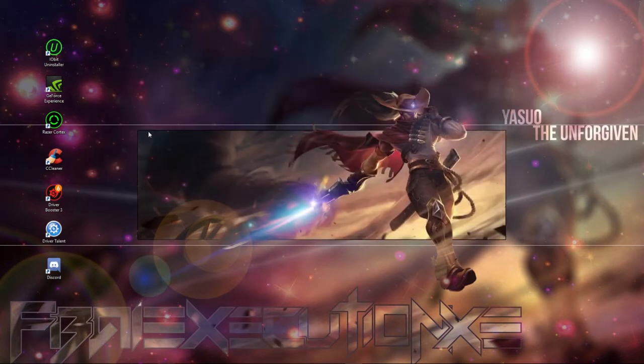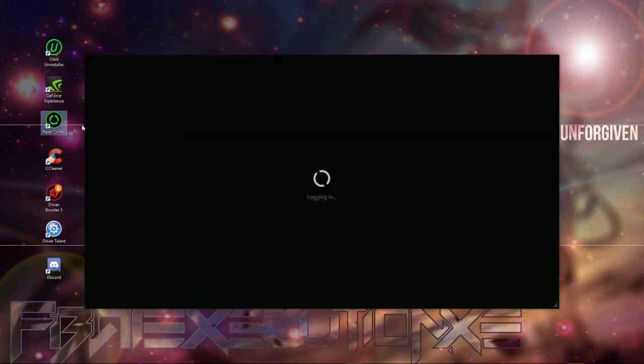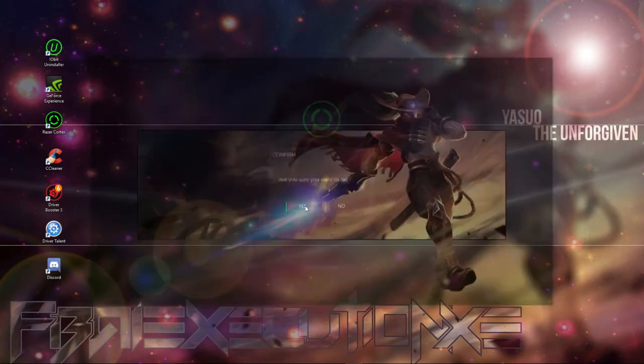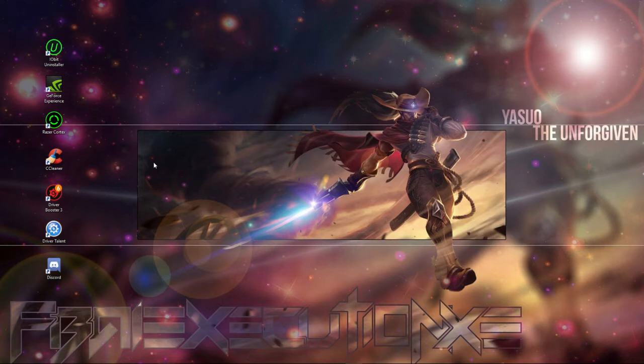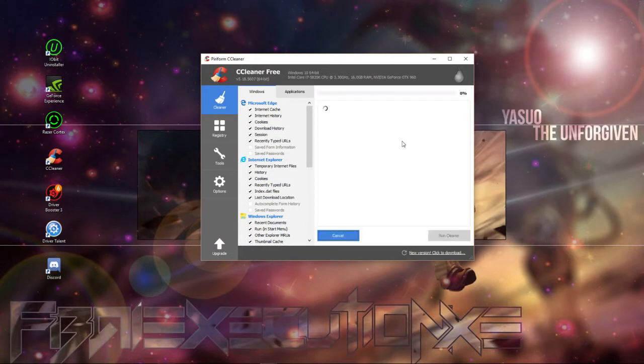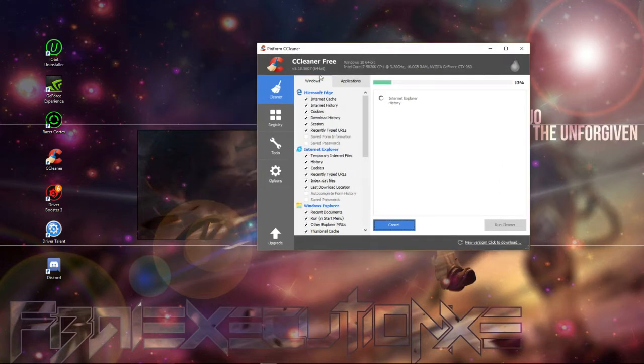You also have various programs you can use. There's an installer utility that's nice if you have something conflicting with RuneScape. There's D4 Experience, which is really good. Razer Cortex is basically a performance booster — when you make an account you can click Boost, which puts you in gaming mode. There are more programs like that.